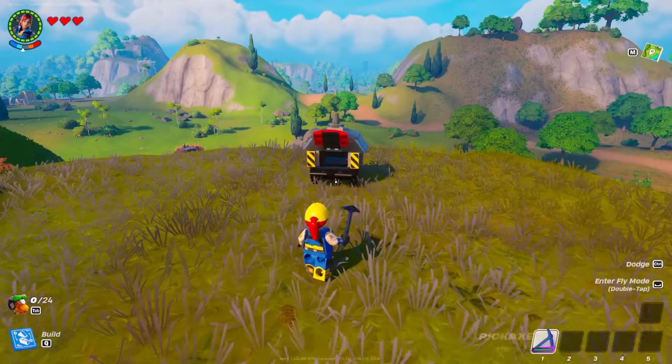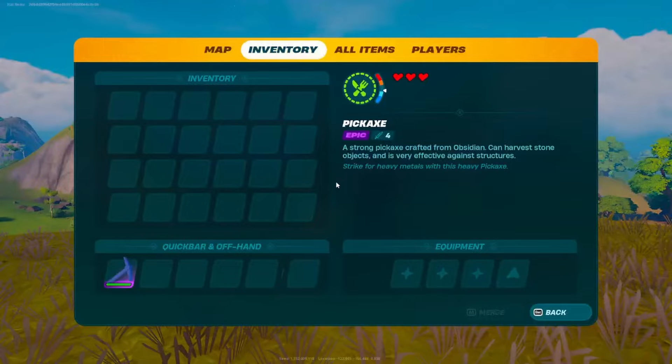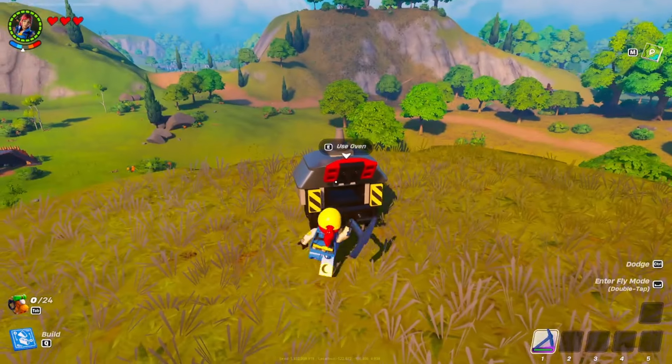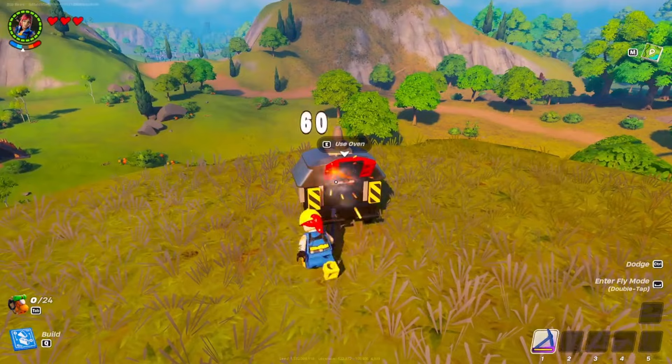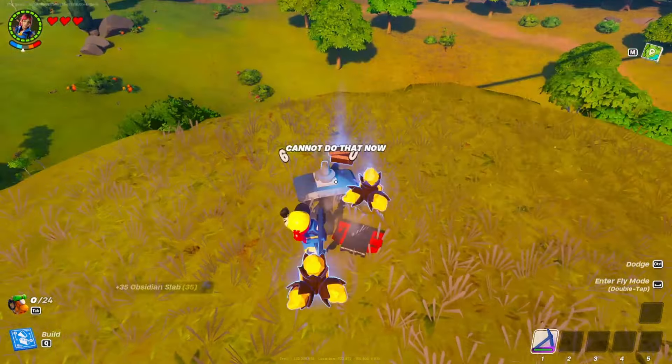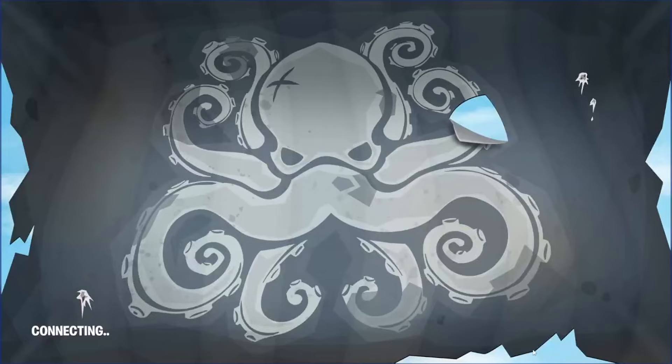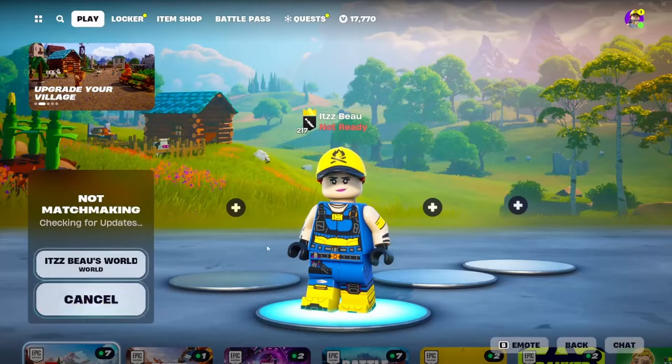Go ahead and place down the oven — it is placed, and there is nothing in my inventory apart from the pickaxe. Then go ahead and destroy the oven you just placed, pick up every single material it drops very quickly, back out, return to the lobby, then instantly load back into the game.